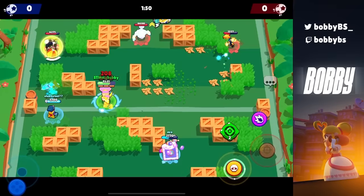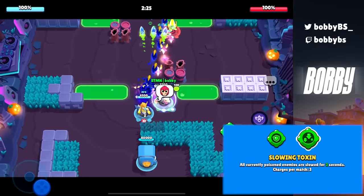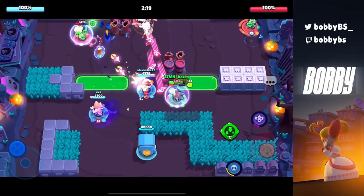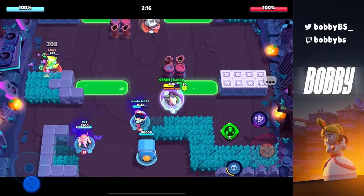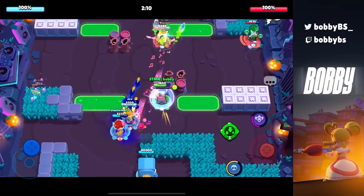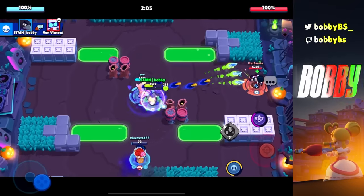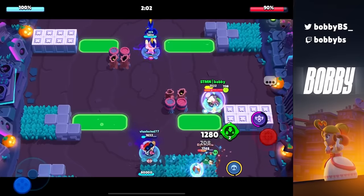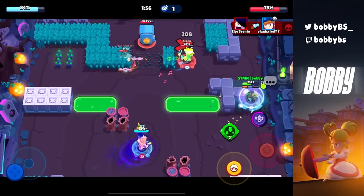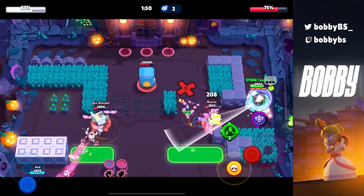Coming in at 19 you're going to see this a couple times on the list — both of Crow's gadgets. Both are insane; some people prefer shield Crow, some prefer slow Crow. If you're going up against tanks or brawlers with 6,000+ HP then the slow is insane — you can easily hit opponents, slow them, and get your super while teammates get theirs too. If you're facing throwers, Piper, or playing showdown then the shield is very important because it lets you play like an insane assassin. If you're playing Crow, you need one of these two gadgets.